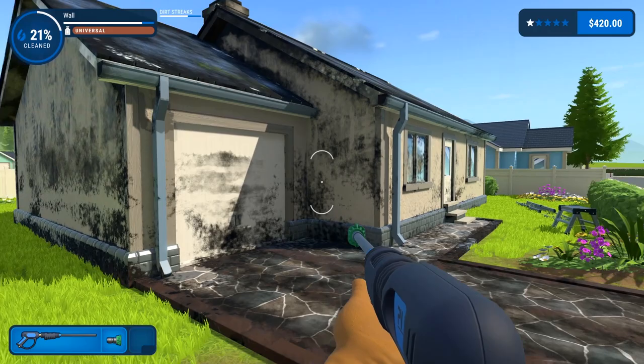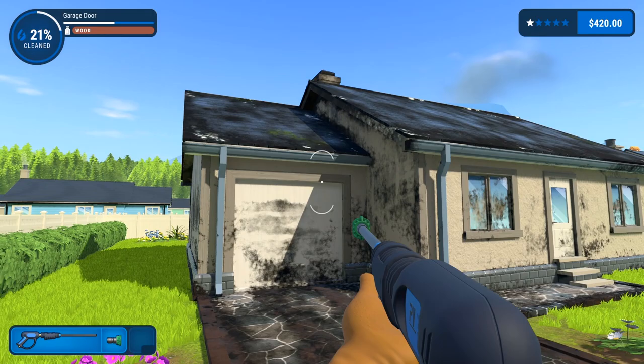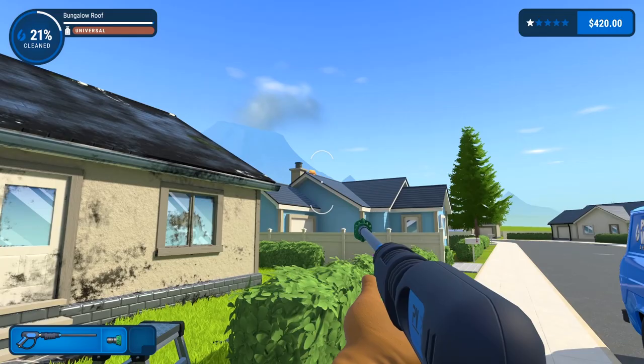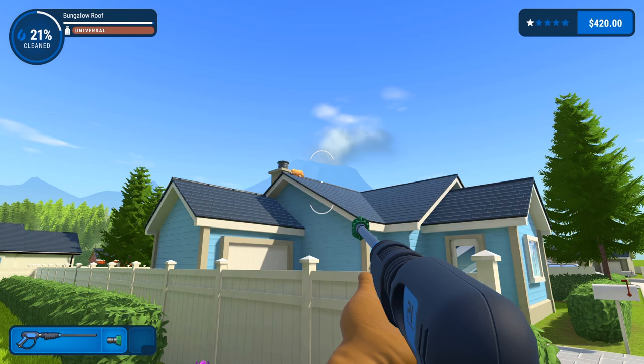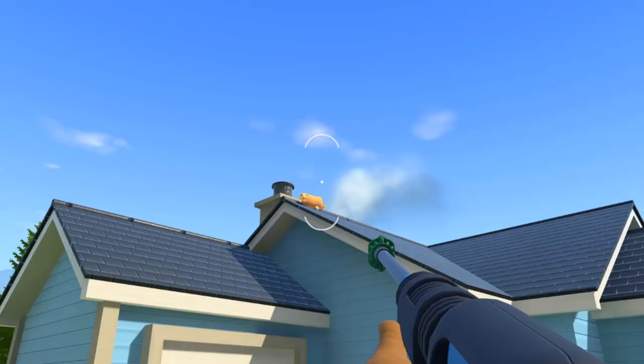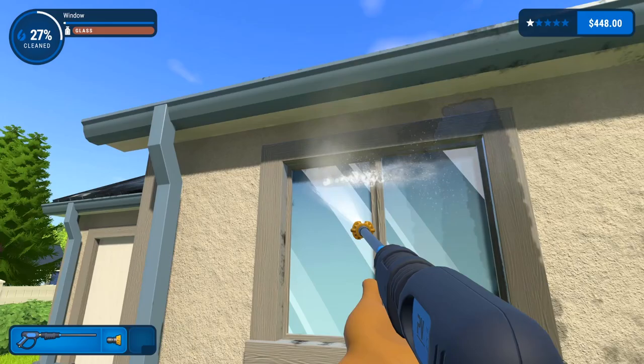All right, we got this! The way we want to do this — we'll do the driveway last. I want to get the house done first. We'll get up to the roof, but maybe do that last too. Let's get the bottom, get the driveway, and then we'll save the roof. By the way, what is on the roof of that other house? Is that Garfield? That is a fat orange cat on top of the house! Can I hit it? Hey, Kenny! There it goes — I just sprayed Garfield.